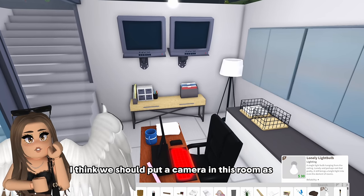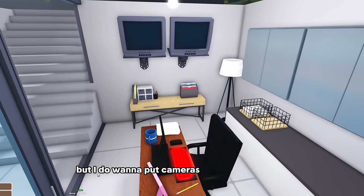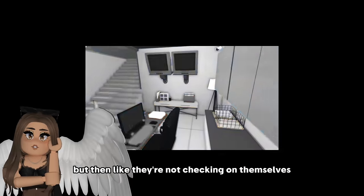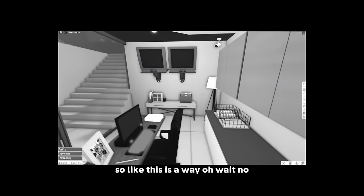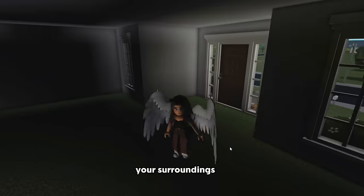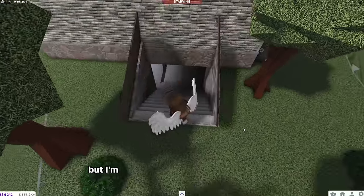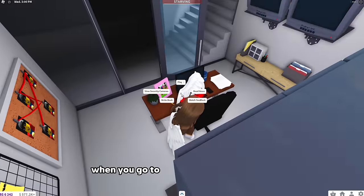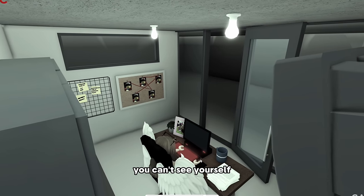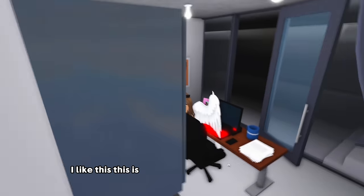I think we should put a camera in this room as well. If you're looking at the cameras you're not going to pay attention to your surroundings. I'm talking more specifically Bloxburg - when you go to use the security cameras you can't see yourself, so this is how you would see yourself. That is so spooky. I kind of like it, this is cool.